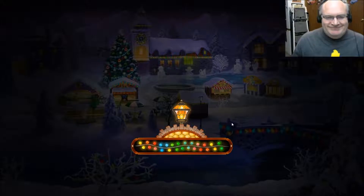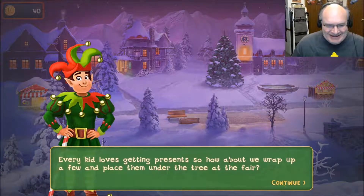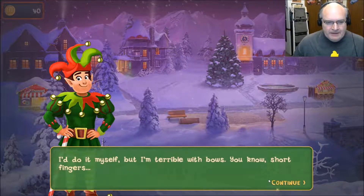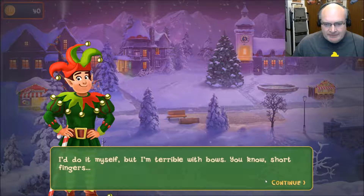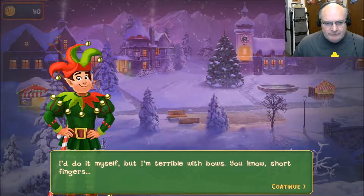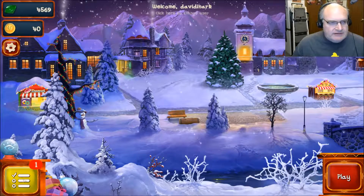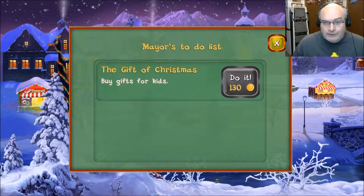Every kid loves getting presents, so how about we wrap up a few and place them under the tree at the fair? I'll do it myself but I'm terrible with the bows — short fingers because he's an elf. I need 130 gold.